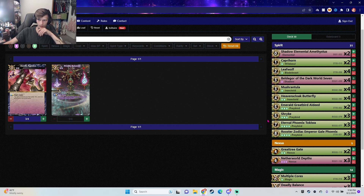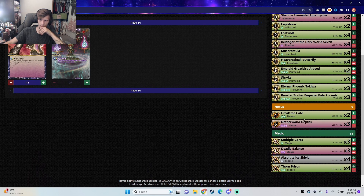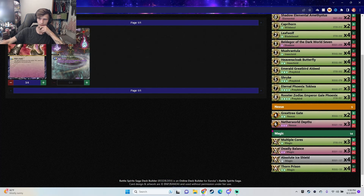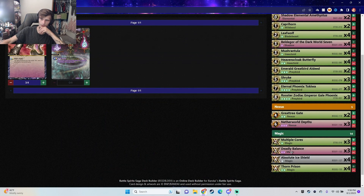You have a lot of removal options, exhausting options, opponent discard options, and you're hella aggro. You have control with Netherworld Depths, pressure with the Great Tree Gate, multiple cores for ramping, Absolute Ice Shield for obvious reasons, Thorn Prison for defense, and Deadly Balance as your combo card.